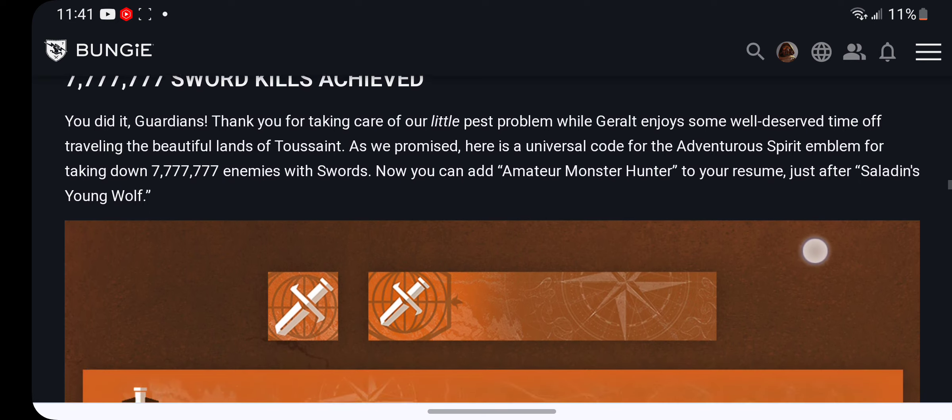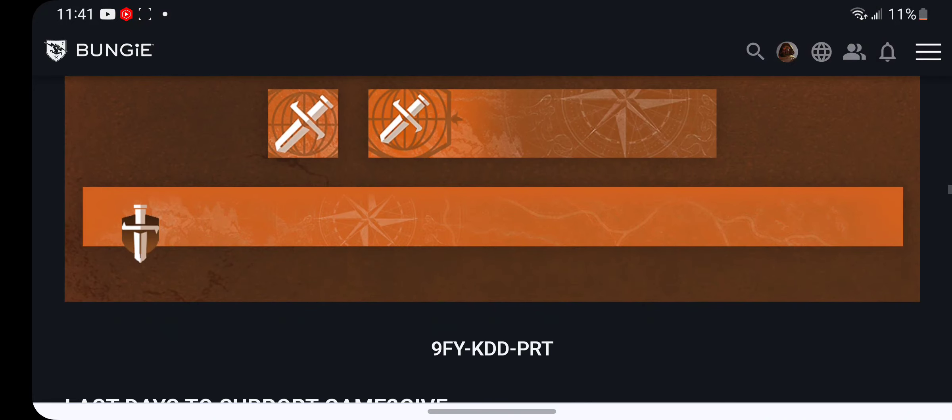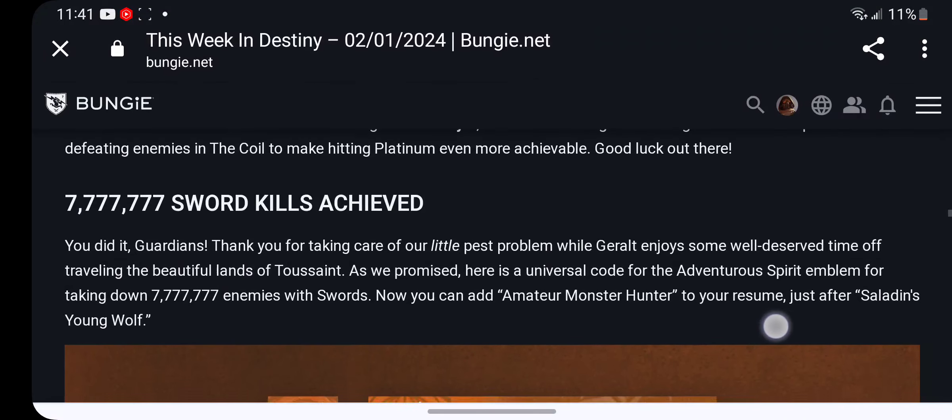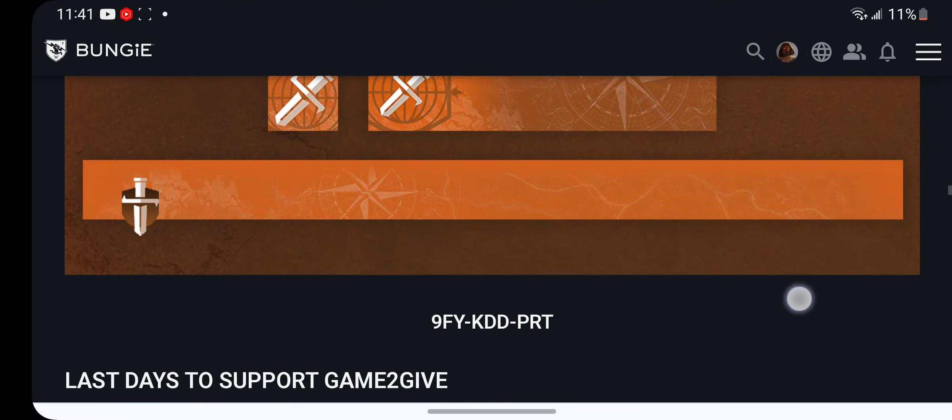You can now add Amateur Monster Hunter to your resume just after Saladin's Young Wolf. So there is your emblem — that is the Adventurous Spirit Emblem. The code is 9FYKDDPRT.